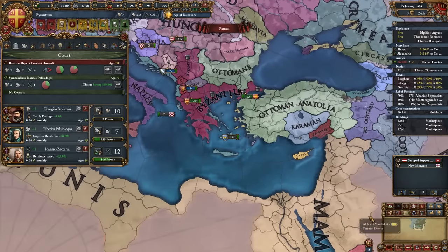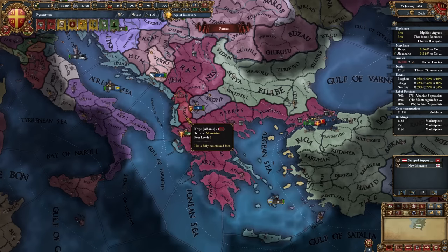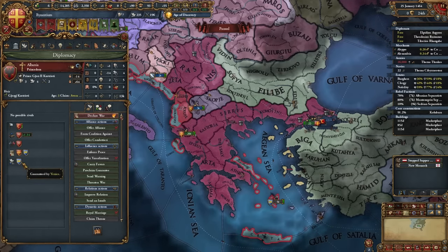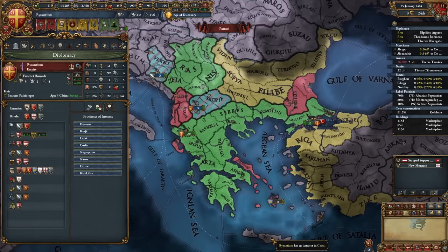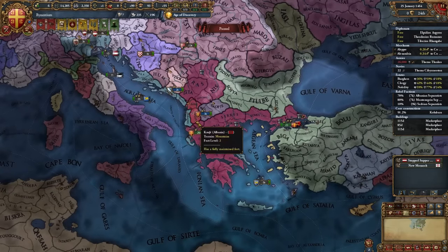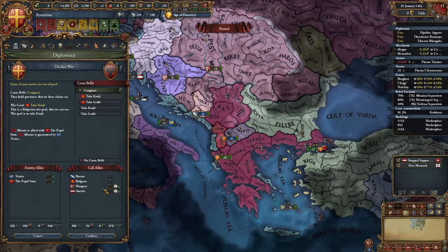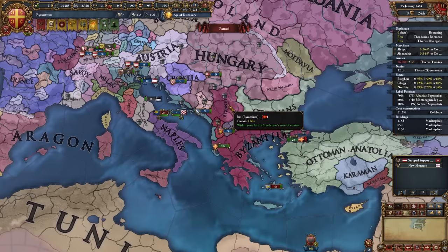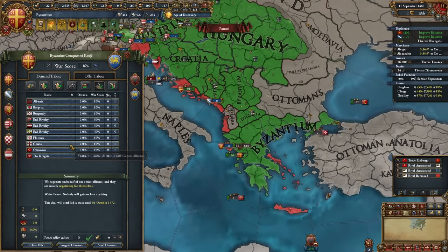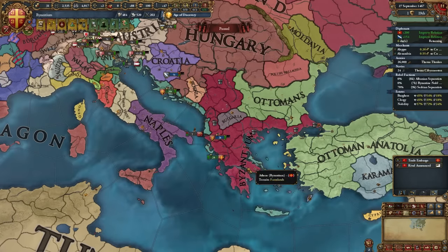Now that my truce with Albania is up, I'll declare on them — we're continuing to clean up Balkan minors until the Ottoman truce expires. Only do this if your allies will help, since Albania is guaranteed by Venice, who is annoying to fight. Set all provinces in the area as provinces of vital interest, including the Venetian provinces down the coast. In my case I'll declare on Albania with Hungary and Austria helping. Full annex Albania. Once your Ottoman truce expires, declare your second war — Hungary, Austria, or Austria-Hungary should help. In my second Ottoman war, I'll take all of Bulgaria's cores and push into Anatolia.